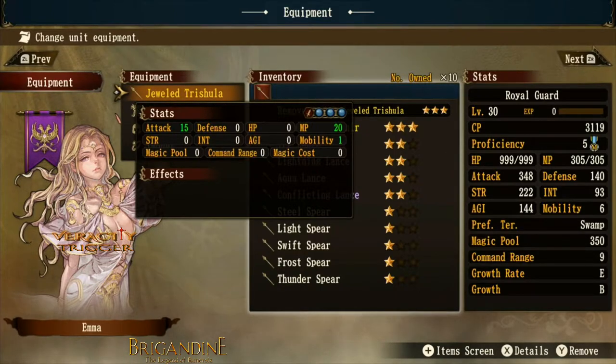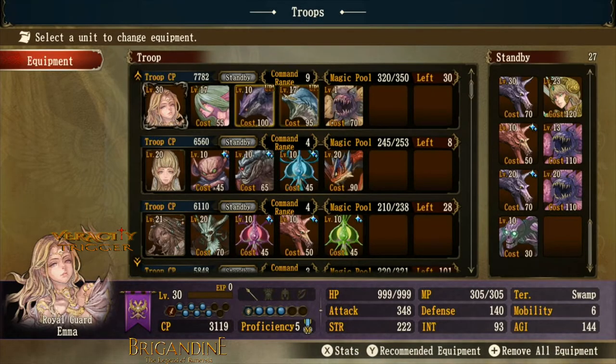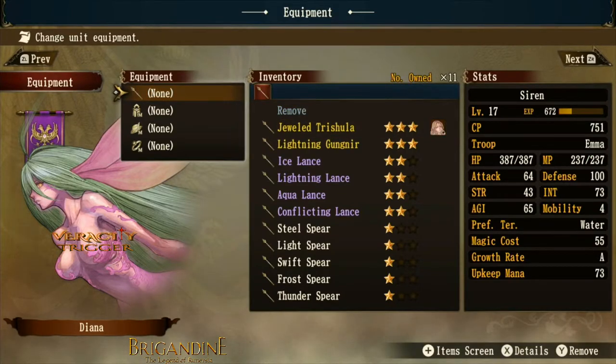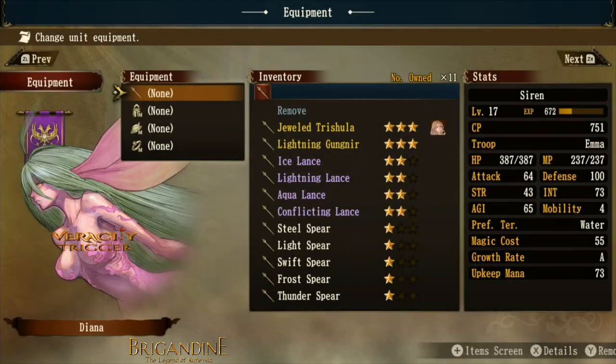With six blue orbs on the jeweled trishula, Emma as royal guard will be a dragon slayer — very proficient against anything weak to blue. Having more orbs of an element than your opponent makes you better overall. The siren can also equip this type of lance gear. The siren Diana is blue elemental — with two blue orbs from her default setup.